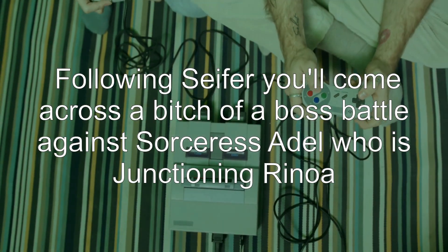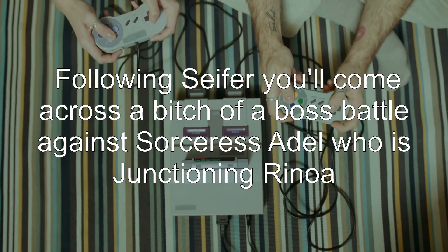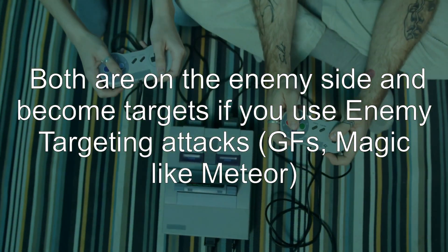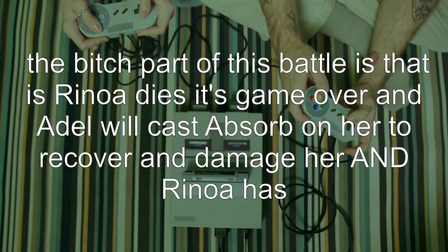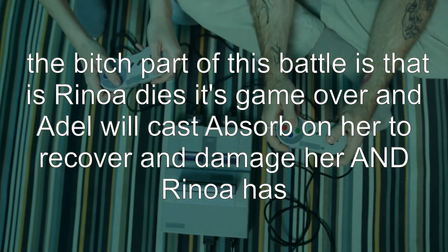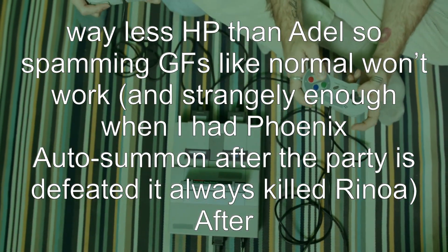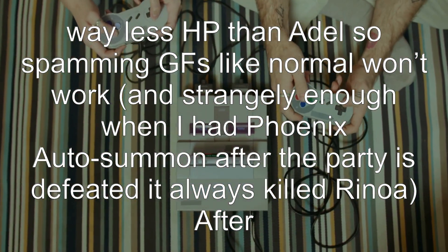Following Seifer, you'll come across a tough boss battle against Sorceress Adel, who is junctioning Rinoa. Both are on the enemy side and become targets if you use area attacks, GFs, or magic like Meteor. The difficult part of this battle is that if Rinoa dies it's game over, and Adel will cast Absorb on her to recover. Rinoa has way less HP than Adel, so spamming GFs like normal won't work. Strangely enough, when I had Phoenix auto-summon after the party is defeated, it always killed Rinoa.